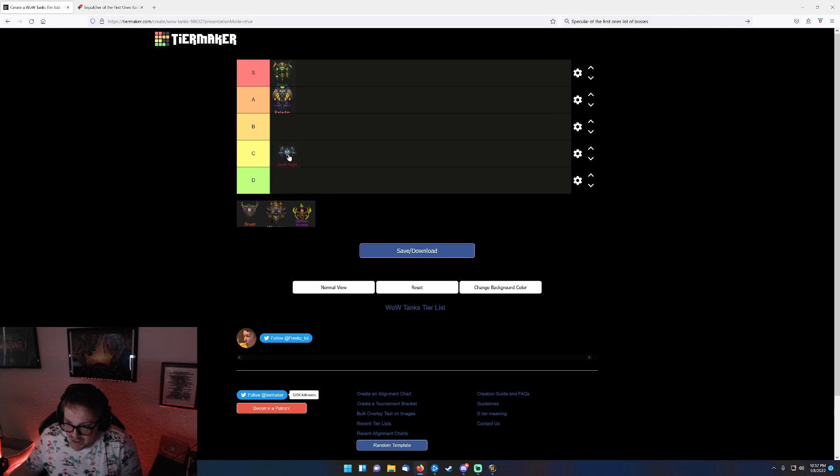DK would probably be around C-tier because he's so freaking slow, but then again he can death grip the adds so we might move him to A-tier. On Mythic — we're talking about Mythic, not Heroic — you can grip the cores and move them into melee range for your melee, and also use AMZ. I think DK is really A-tier there, utility-wise.